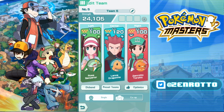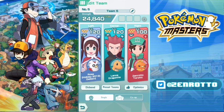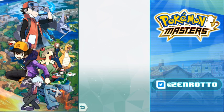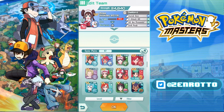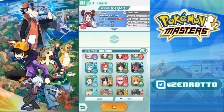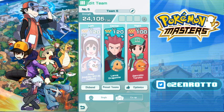You can also swap out Holiday Rosa and run regular Rosa for longer-term move gauge recovery, though you won't get maximized Hyper Beam damage. It's pretty free form. Let's say you don't have Holiday Rosa — everyone has Torchic, and regular Rosa is a free character. Free characters are so good in this game.